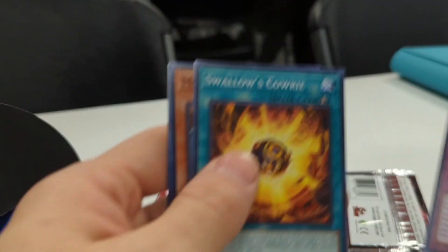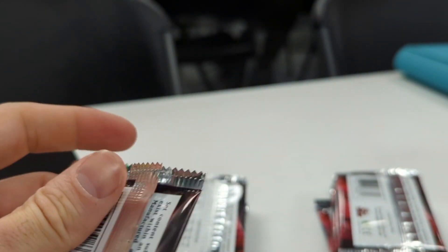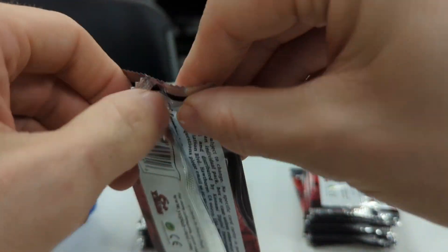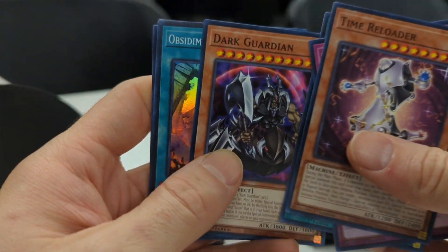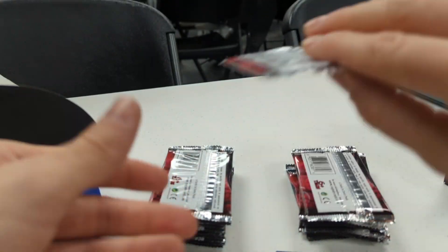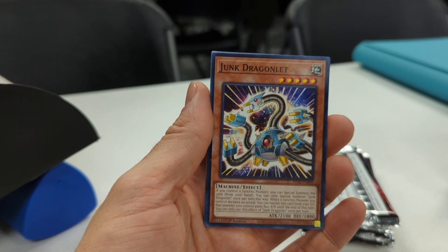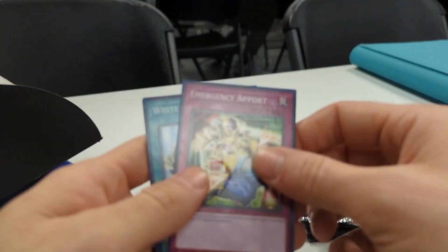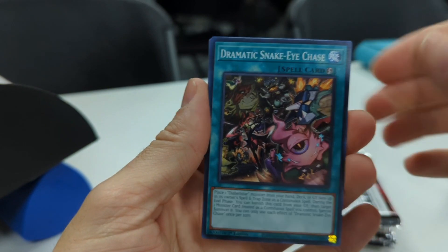We pulled a QCR over here — best QCR, very cool! Goblin Biker Dark Guardian, Ozmium, the City of the Ashen — so we got the Ashen field spell, but not the one I'm looking for. I'm looking for the forest field spell for Snake Eyes. Junk Dragonlet and Goblin Biker Brand Bash — we got the Goblin Biker stuff, very cool.